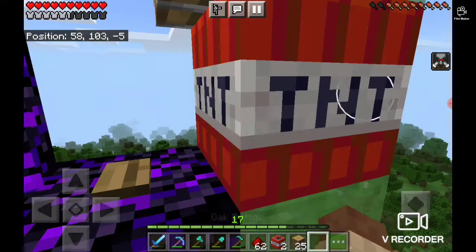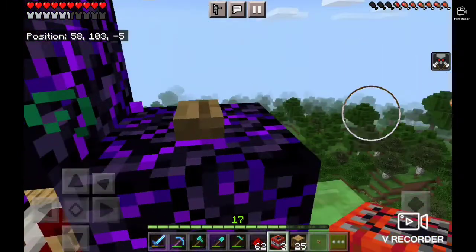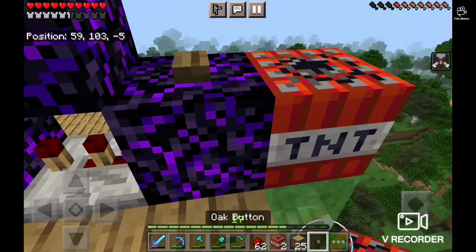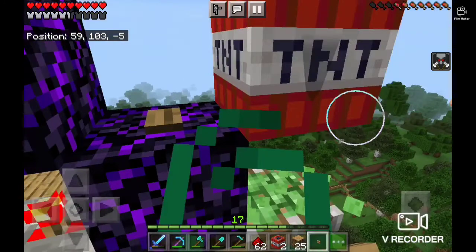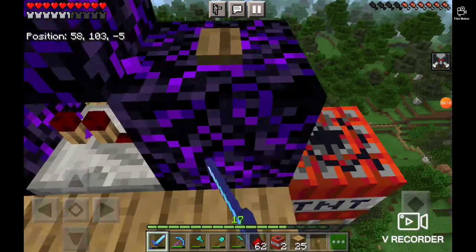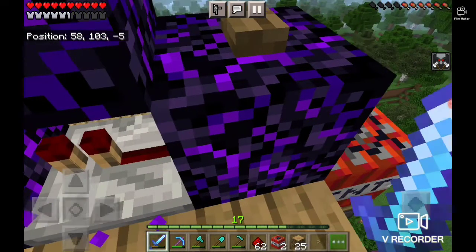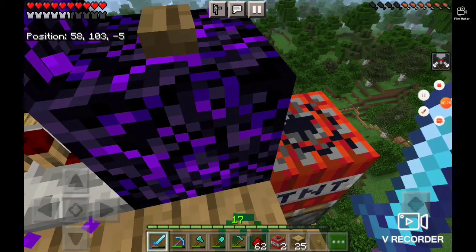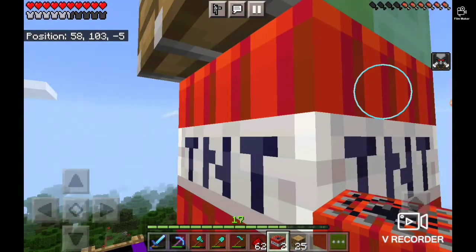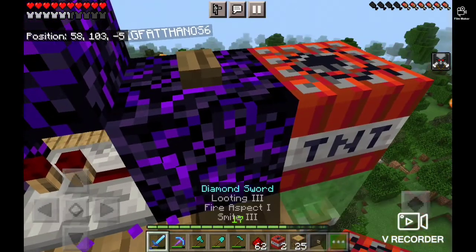I need to make a new button. Let's see if it works this time... it does the same thing every time. I'm going to destroy it so it doesn't break my button again. Now try again — oh my god, I'm dumb. I forgot to put the slime block. I put the TNT block instead. So I put it again — let's see if it works.